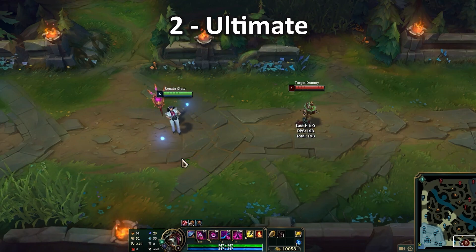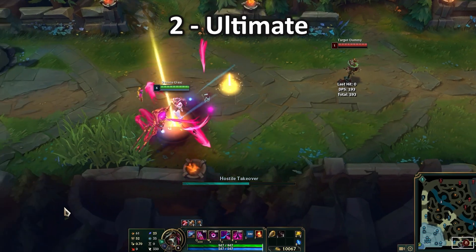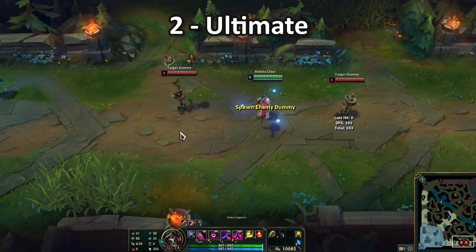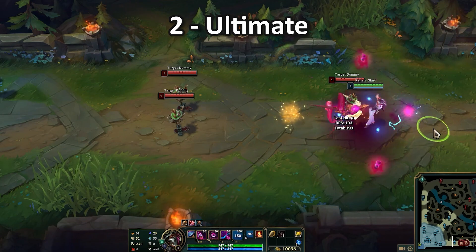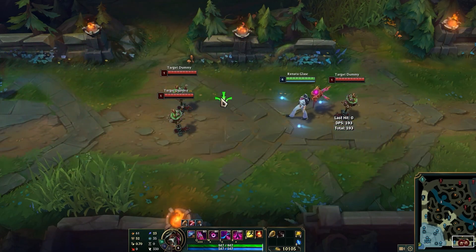Another cool thing you can do with your ultimate is that you can buff this ability. If you press ulti into flash, it will use the ultimate exactly in the direction you end up flashing. So if you have a lot of enemies behind you, you get close to one, ulti that way, flash buffer, and you hit all of them at the same time.